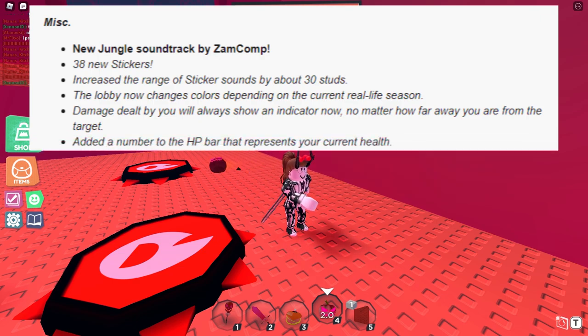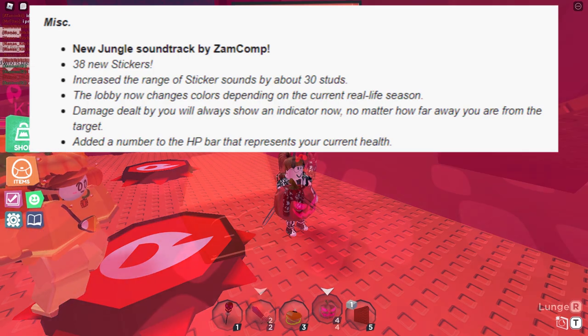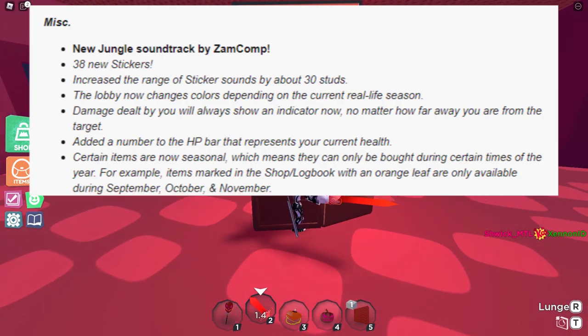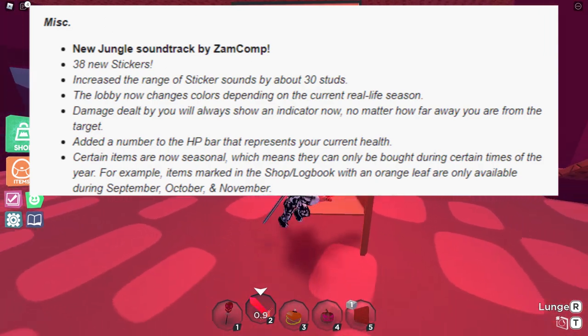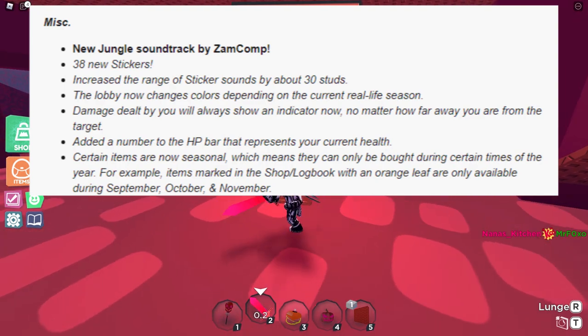A number has been added to the HP bar that represents your current health — a great change for easier tracking. Certain items are now seasonal, meaning they can only be bought during certain times of the year. For example, items marked in the shop with an orange leaf were only available during September, October, and November. These items you gotta get fast — a great change that makes players more excited and gives us more weapons to collect.